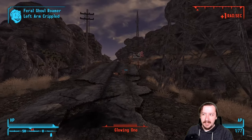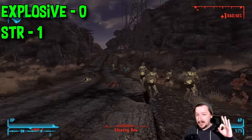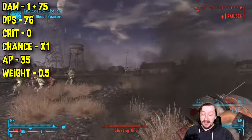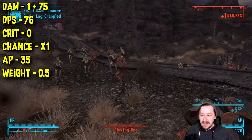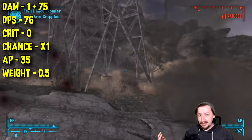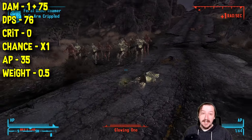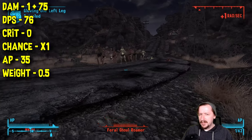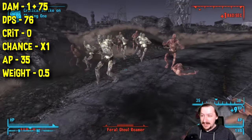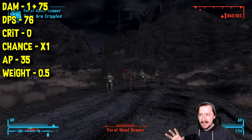Mines and explosives in general do really high limb damage, so you can more easily cripple limbs like legs of enemies or wings of enemies, and make some of the scary enemies early on not as scary. The powder charges require zero explosives and only one strength to wield. This one also does one damage if you hit something directly with it. However, if you do hit something directly, it will go off immediately, doing 75 explosive damage on top of that. This one does 76 damage per second. It also does zero crit damage like most explosives. This one also costs 35 action points. You really shouldn't be using powder charges in VATS though — mines and VATS just don't go well together because it's really easy to blow yourself up.